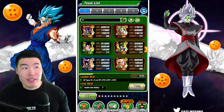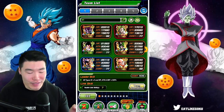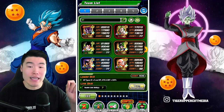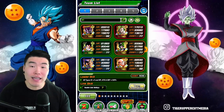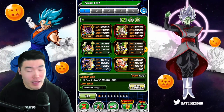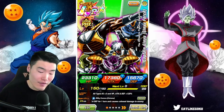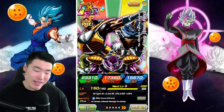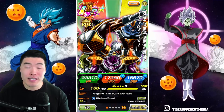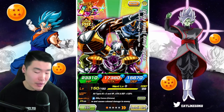In my opinion there are three main things to keep in mind when building your world tournament team. Number one, you want a leader that is all types, or at least extreme based on the units you bring. The best current leader to me is the PHY LR Captain Ginyu, because he provides all types Ki plus three, HP, attack, and defense plus 120 percent, so it gives you a lot of flexibility in your team building.